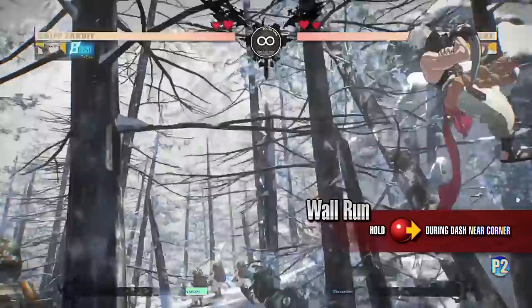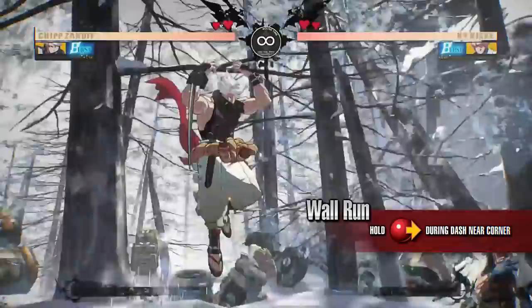Wall Run. A move where Chip runs up the wall in the corner. You can cancel this move into Alpha Blade. You can also cancel it into Escape to catch your opponent off guard.